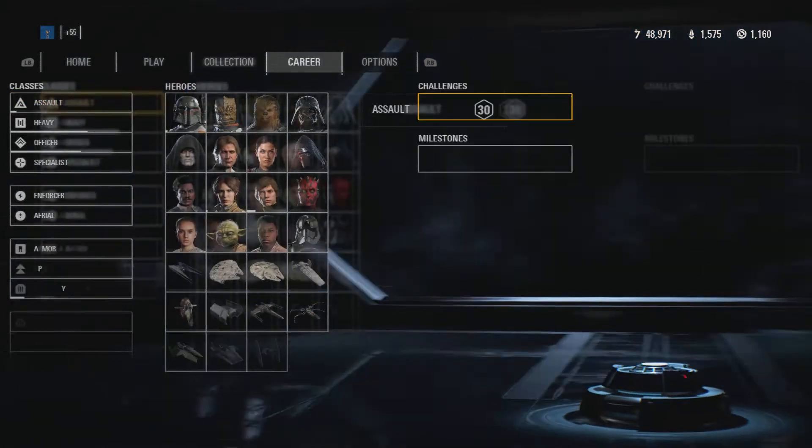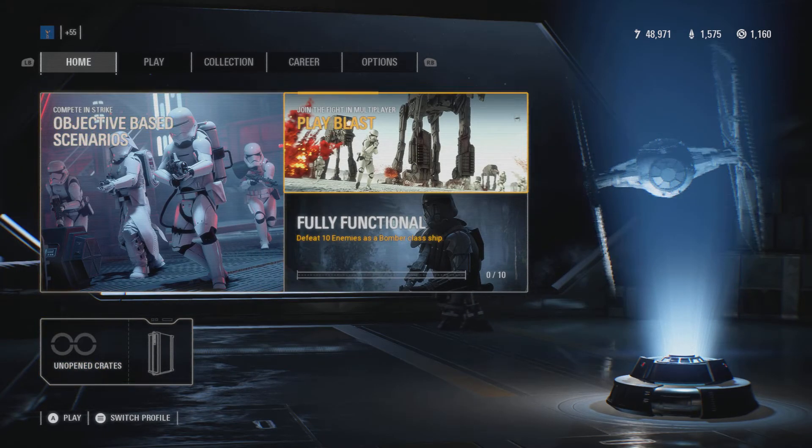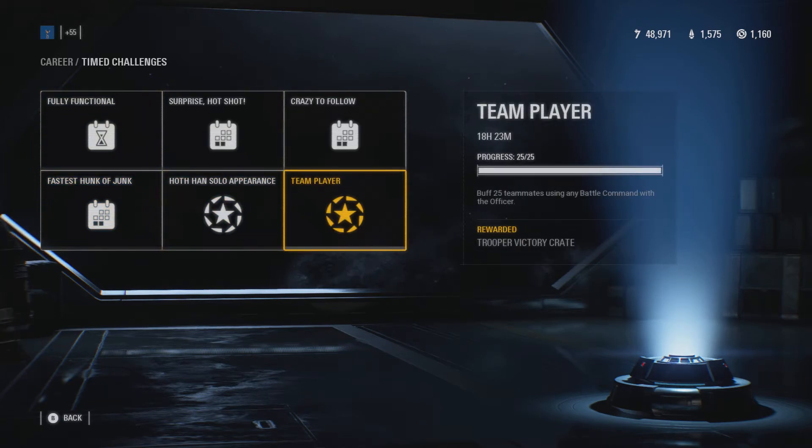You can go to Time Challenges through your Career menu, or the faster way is to go to them directly from here. You'll see all the other challenges, and then there's this one. I already unlocked it, but this is the 'Team Player' challenge — you have 18 hours and 22 minutes, maybe 17 by the time this video is up. You have to buff 25 teammates using any battle command as an Officer, and your reward is a Trooper Victory Crate.